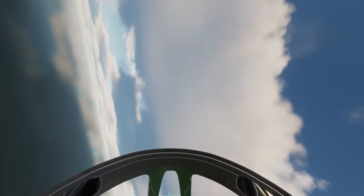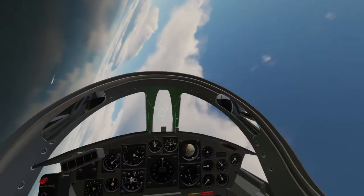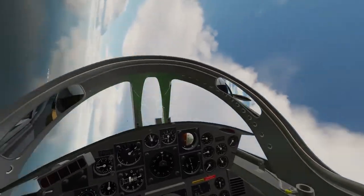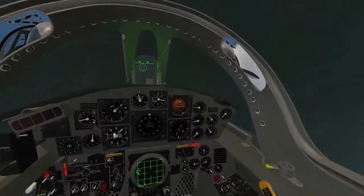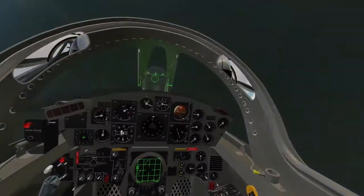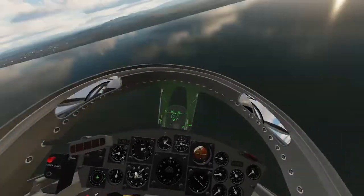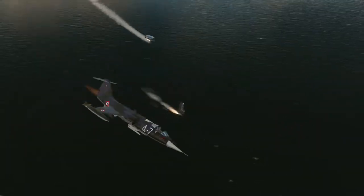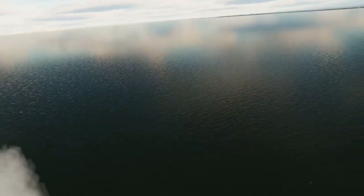Let's mop up this last one right here. Auger — this is something I'll cover in more detail in the dogfighting tutorial, but this is a very dangerous flight characteristic of the F-104 that occurs if you pull too much alpha, which is why I had to eject right there. A lot of good it did.